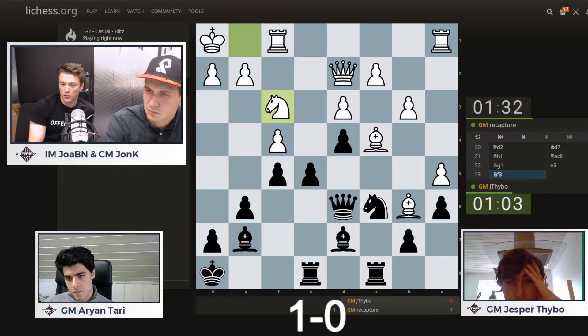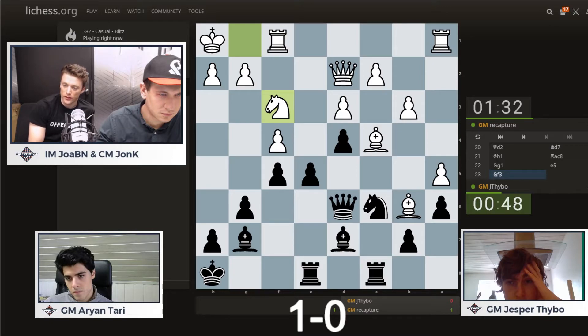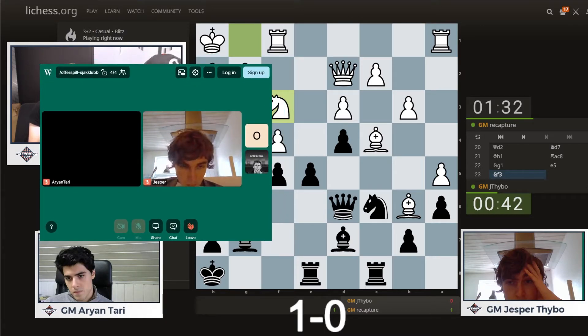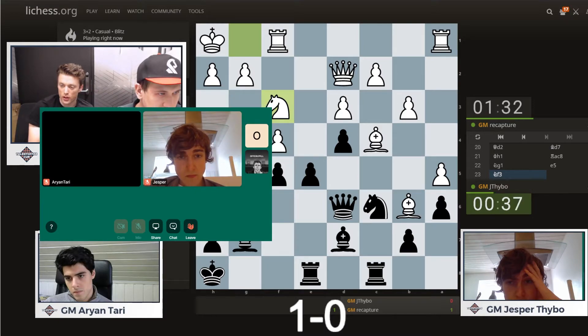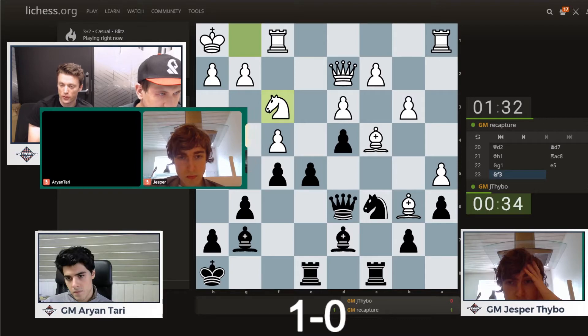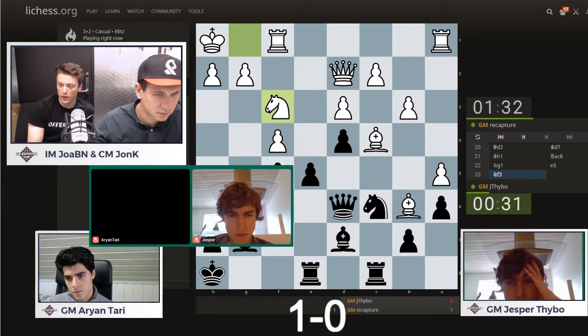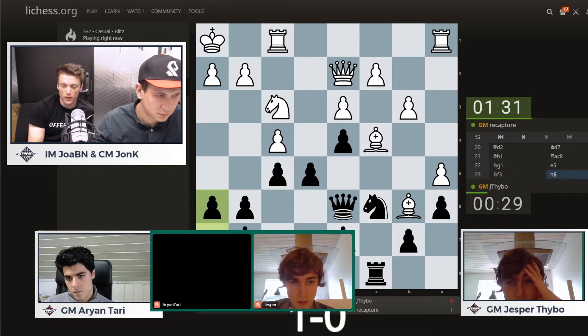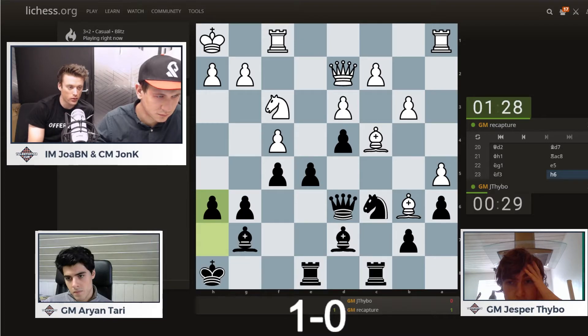Knight f3 immediately from Arjan — again, trying to exploit that the d4 pawn might become weak after a subsequent e4, de4. Jesper now 30 to 40 seconds behind on the clock — not a good omen, as in the first game. He is under pressure on the clock. Knight g1 to Knight f3 from Arjan was a cool maneuver. I think white has a pretty good advantage here.